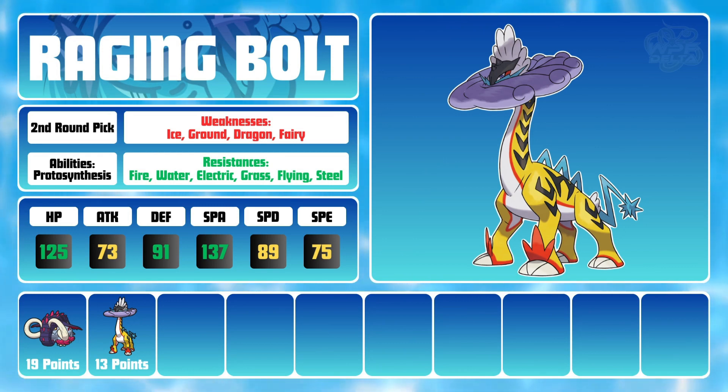Best of all, Bolt also has access to a new powerful priority move, Thunderclap, which has 70 base power and functions similarly to Sucker Punch. Overall, I thought it would be a really fun Pokemon to experiment with, making it a really solid number 2 pick.